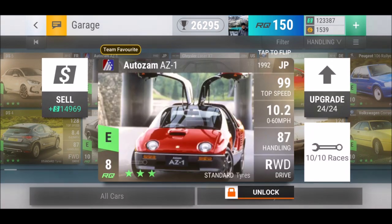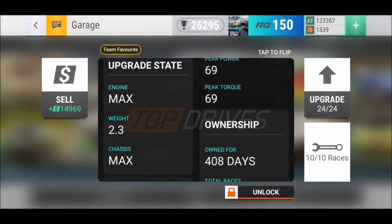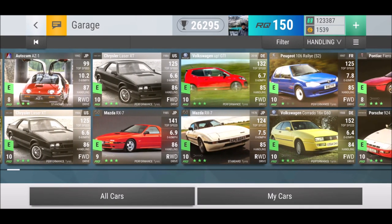The Auto Zam AZ1 at 8 RQ points — if you're disappointed about the Twizy F1, the AZ1 is definitely the one you want to keep. Even though it doesn't look so strong — 10.2 seconds 0 to 60, 99 top speed — this one goes through the slalom so easily. I really enjoy this ride. The win ratio is only 57%, but this car is definitely worth the investment.